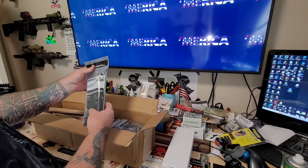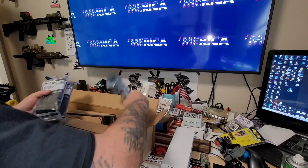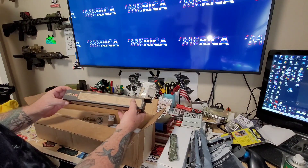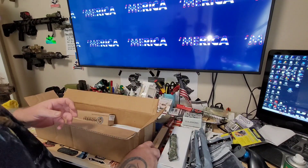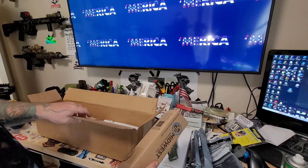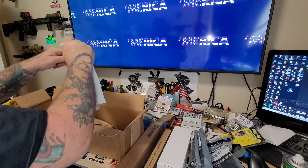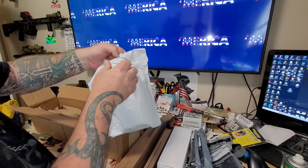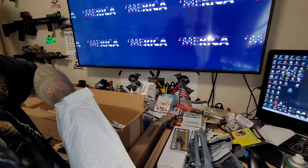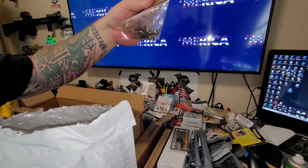From Primary Arms: we have a 20-round 7.62x51 NATO magazine — I ordered three of those. We have a 1308 enhanced carbine buffer kit from Arrow. We also have the Midwest Industries reaction rod for 308s. Then small parts — we got our 0.750 gas block, and I got two of the fix-it kits, both 5.56 and 308. They're all the same on those, so we've got our springs and detents and stuff covered, some spares.